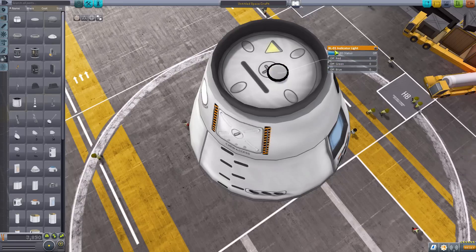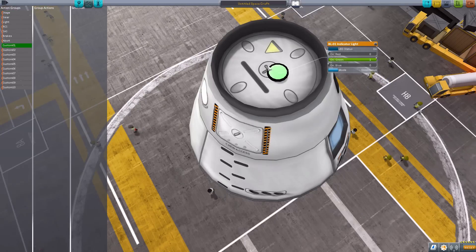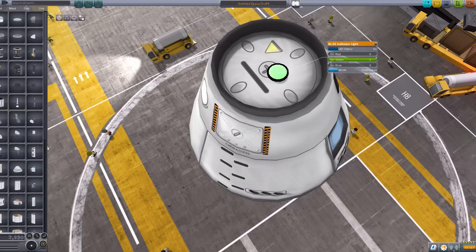What's fun is you don't have to actually right click to turn this on or off. You can, in fact, go to an action group and add it into here, which is always convenient. So you can have a one through ten to be able to turn on and off all sorts of lights on your ship, which is just convenient and fun.